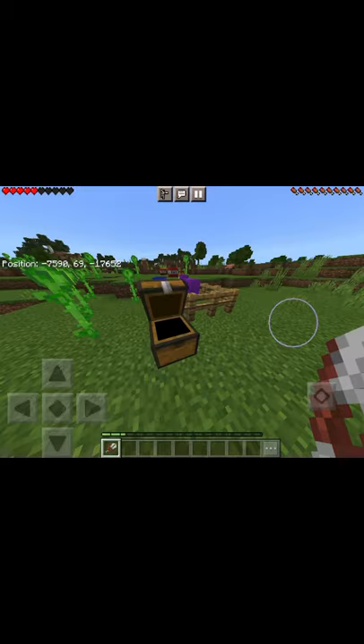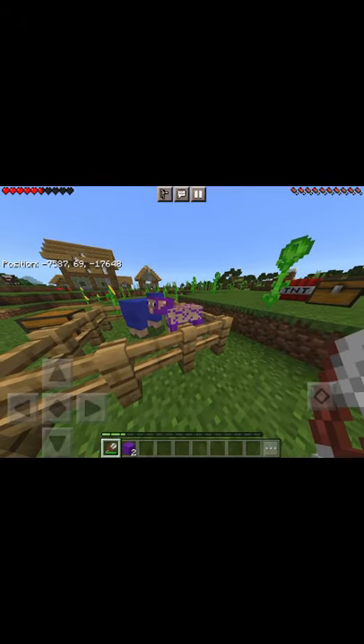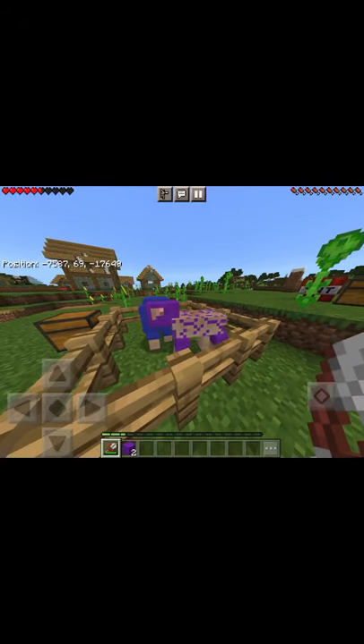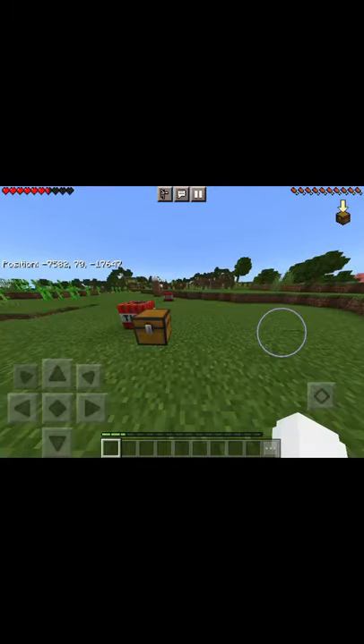Also, if you were to shear a sheep that is colored, the particles around the sheep will still be the color that it was previously. Unlike on Java Edition, it will just become white and you won't know what it was before.